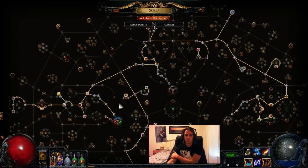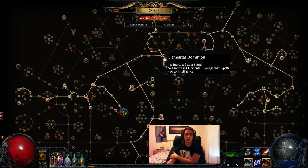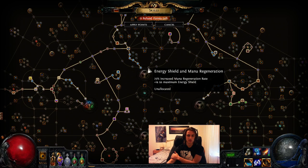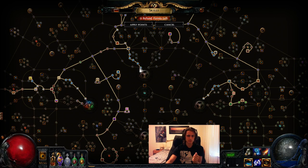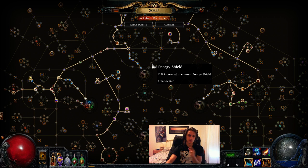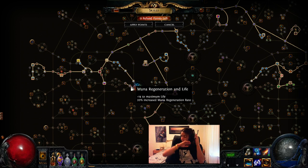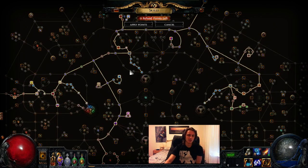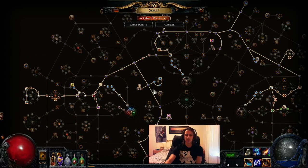Now for the passive tree. You can start as either a Templar, a Witch, or a Shadow. Shadow would be the least desirable because you don't get any extra bonuses from the other side. As a Witch you can grab 25% mana regen for 1 point — very efficient. As a Templar, you get a 20% mana regen node with 14 life and a 5-5 for 1 point each — also very efficient nodes. So it's really a toss-up between Witch and Templar as the best choices.